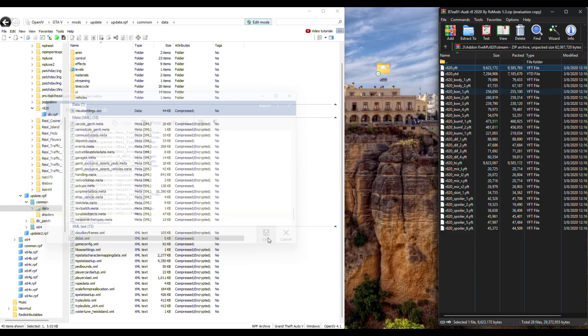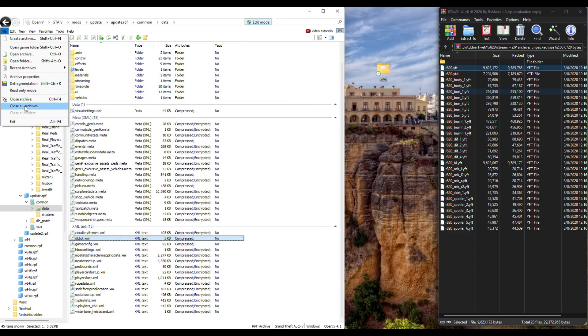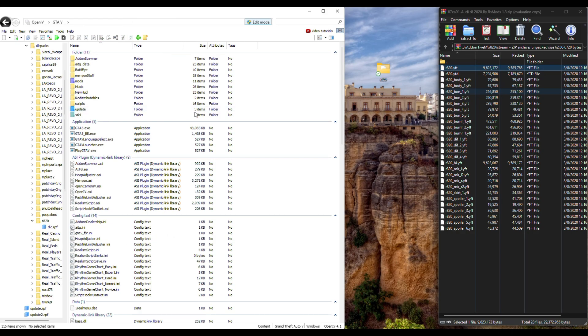Hit Save. Then go to File and Close All Archives. There's nothing else to do now except run the game.